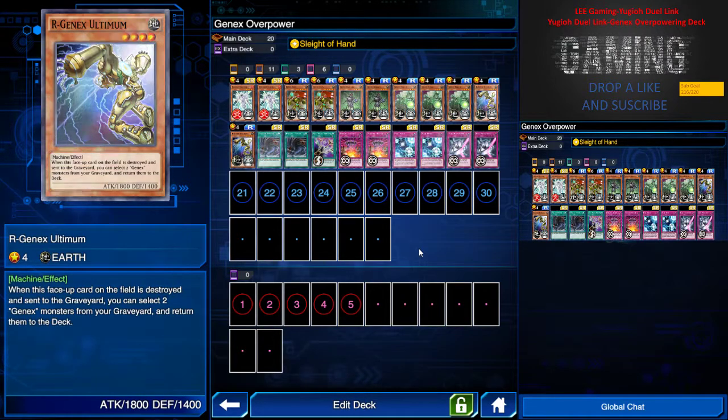We have two Gen X Ultimate — 1800 base attack, so with the Turbine boost it becomes 2200 attack. When this face-up card on the field is destroyed and sent to the graveyard, I can select two Gen X monsters from my graveyard and return them to the deck. I run two of this not just for its effect but because it's the most powerful level 4-and-below card with 1800 attack, so I can pretty much overpower the opponent.